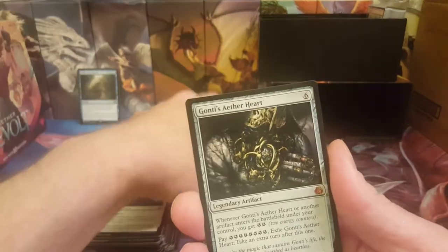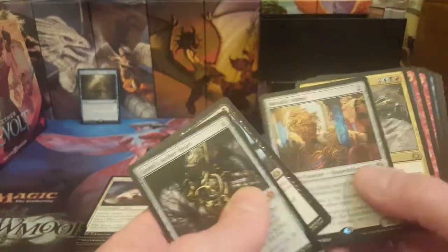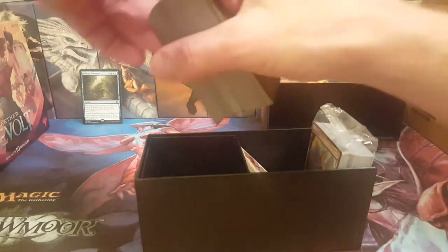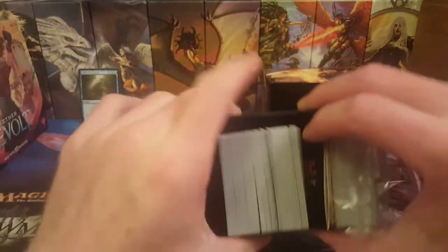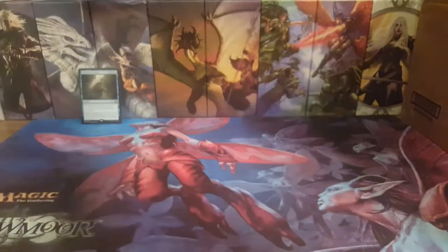Sly Requisitioner and oh yes, a mythic — that's two mythics out of this bundle — Gonti's Aether Heart. Don't think that's going for much, but still not bad. Two mythics, Metallic Mimic, Disallow — yeah, not too bad. We'll ship these off here and open one more for today. Combine those together, throw that in there, put this back in the case.